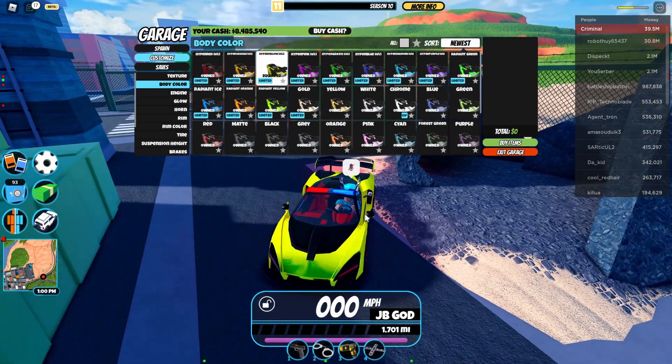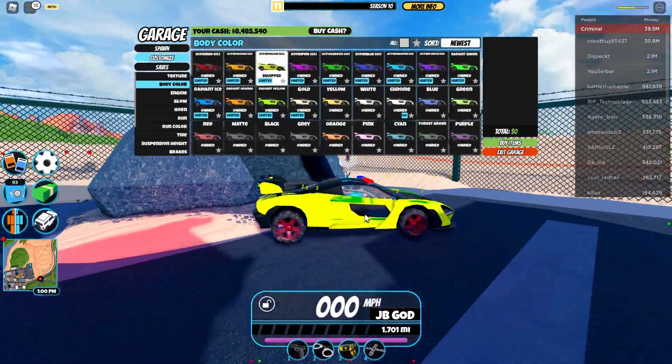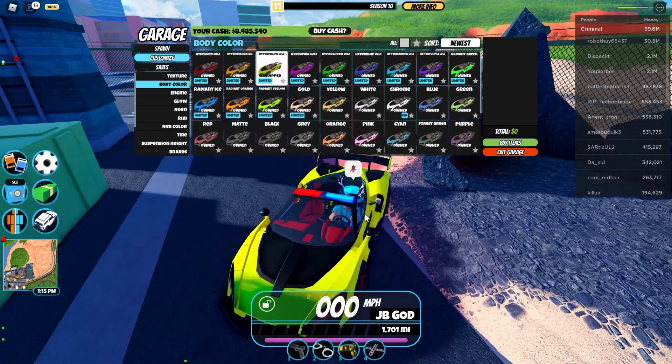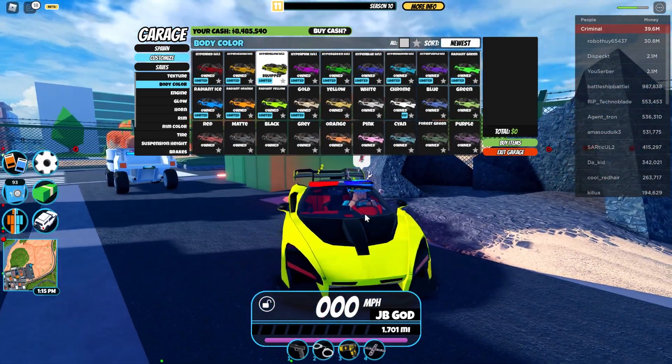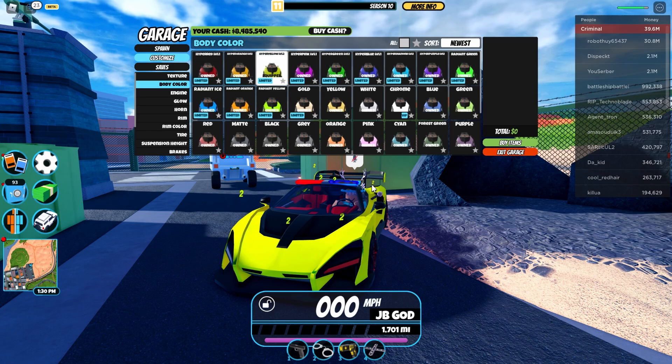Now onto hyper yellow. This one is actually kind of more green than yellow, because the reflectiveness is pretty much green and it's more like a yellowish green and a yellow. But yeah, this is the level 2 one, not the level 1 one.